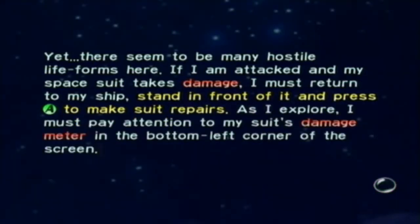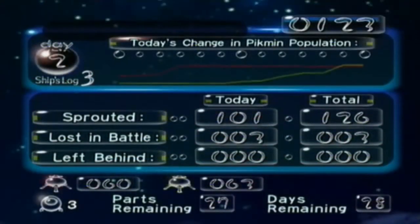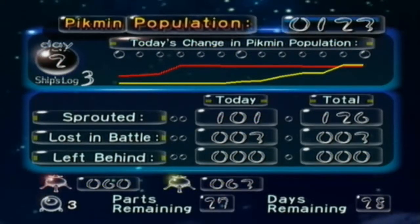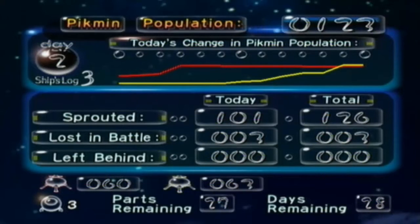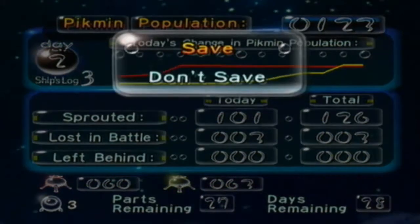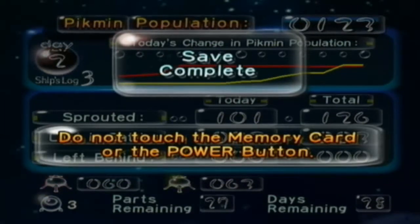So Olimar can also take damage — he has a damage meter and you can go back to the ship to repair it. As you see, we got 60 red and 63 yellows — not bad actually. We lost 3 in battle — oh well, doesn't matter. I'm not going for a perfect run. 3 losses — that's acceptable.